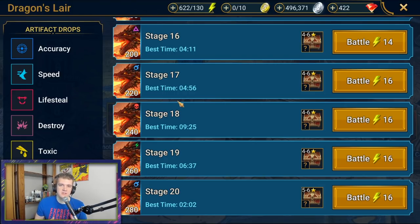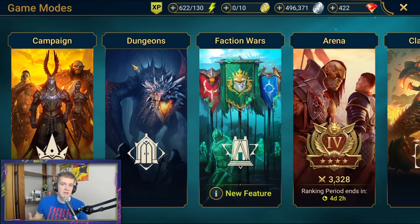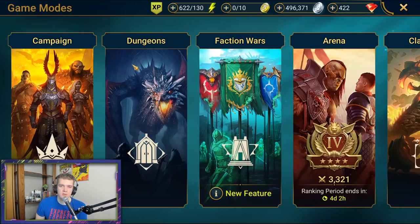There are a couple exceptions to needing lifesteal — for example, with Badelonde or Valkyrie, whose shield is so powerful you're not even taking damage. But those are outliers and hard to recommend to most people. For the most part, lifesteal is the way to go for a lot of people until very late in the game. Being pigeonholed into one set takes longer to improve since you're waiting for specific drops from dragon, but that's just the name of the game.